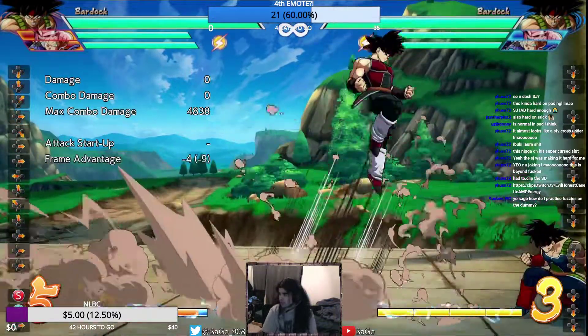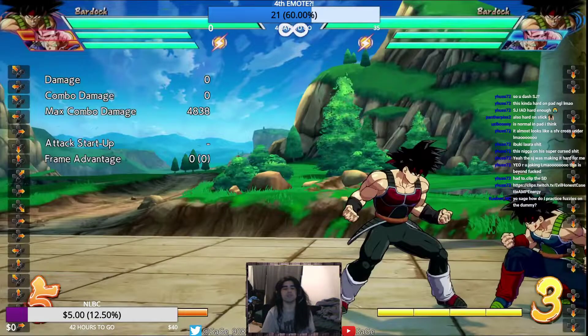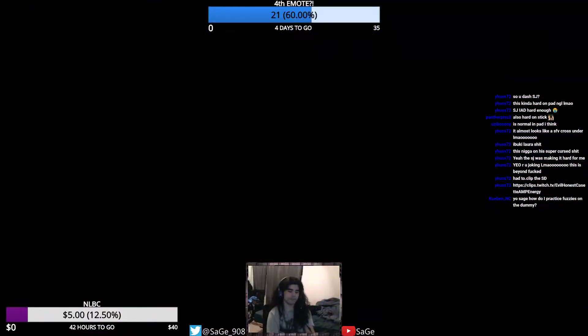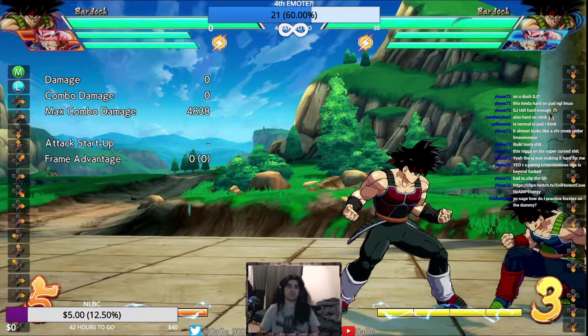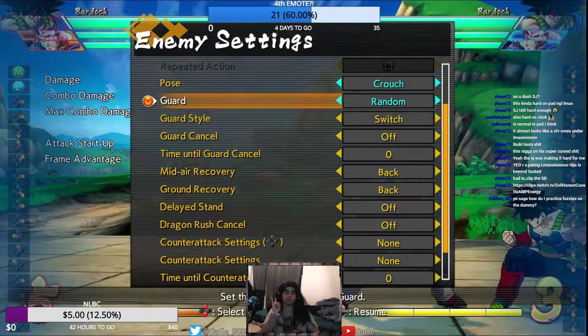Something I probably should know - how do I practice fuzzies on the dummy? So, I was actually just about to talk about that. The first thing you gotta do is set the dummy to crouch. You gotta set the dummy to crouch, and when you're first practicing it, set them to guard first only.